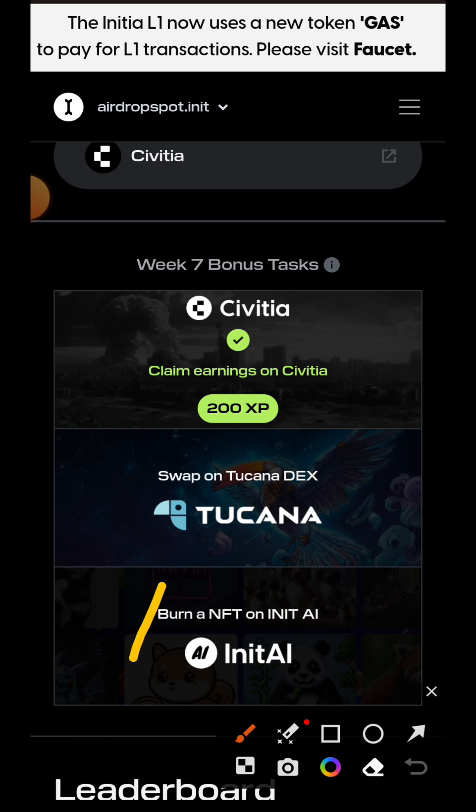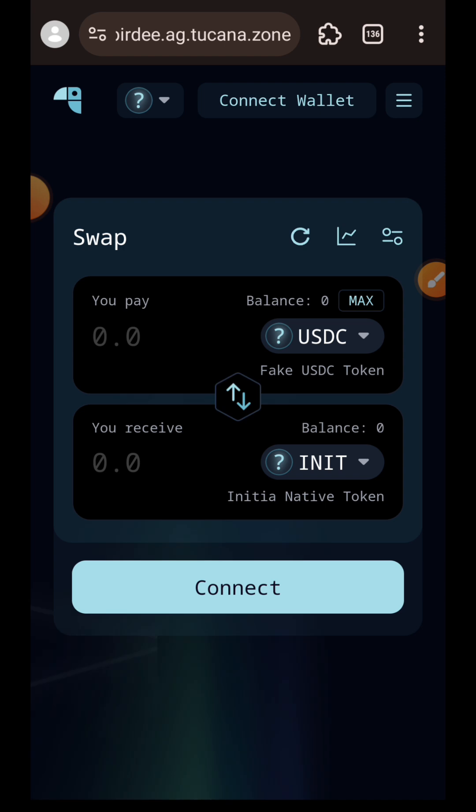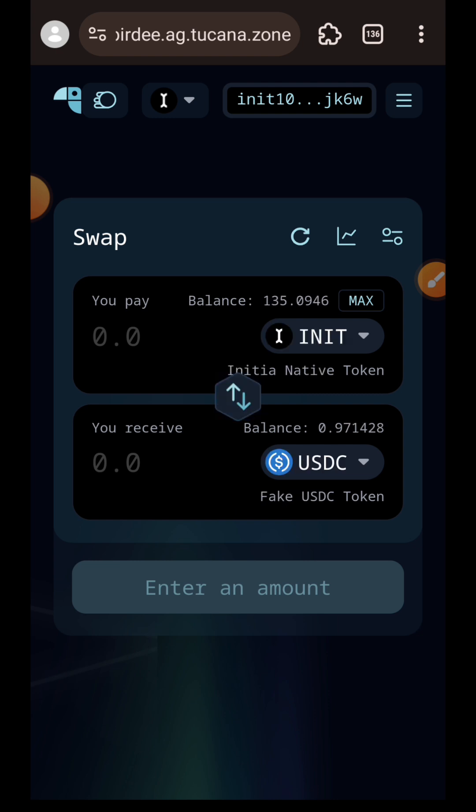The task has been verified. I'll move on to the second task: swap on Canadex. I'll be swapping INIT for USDC, so I am going to enter the amount of INIT that I want to swap.